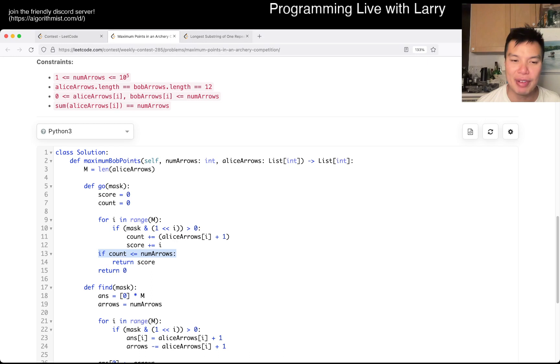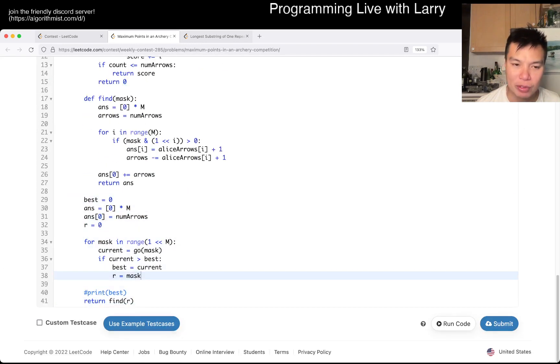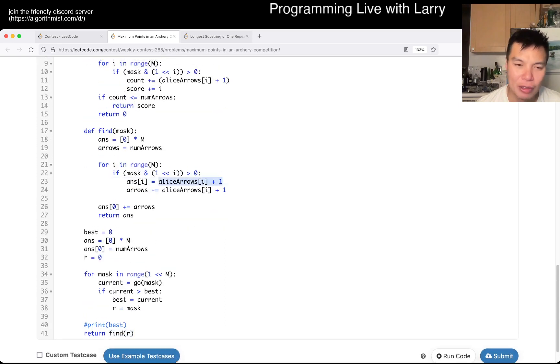If we have enough arrows to use this set of solutions, we return the score. Otherwise we return zero because it's not possible. After that, we just keep track of the best one and get the mask. At the end we reconstruct it, and again we do it the greedy way — for every section that we want to beat Alice, we just use Alice's arrows plus one.